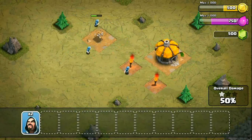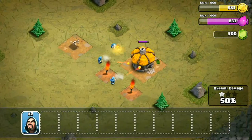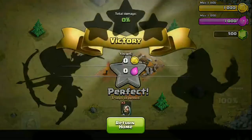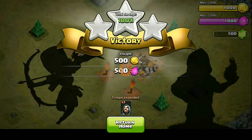Let's go ahead with the tutorial. We're doing our first attack on the goblins. I don't want to use all my wizards since they're not really needed here, so I'm going to save up two wizards. That was the first attack and we got a victory — three stars!